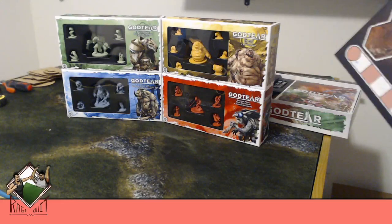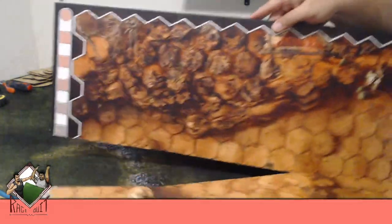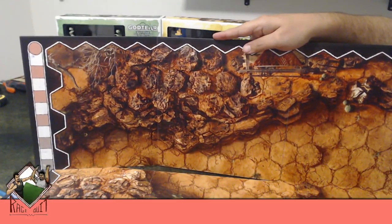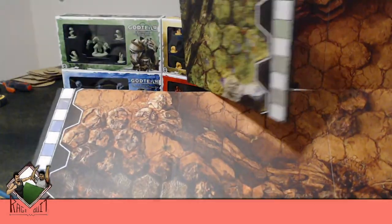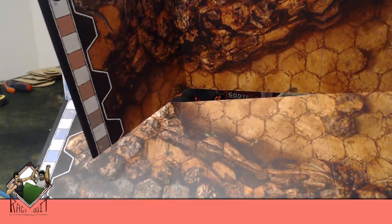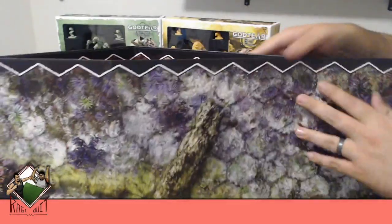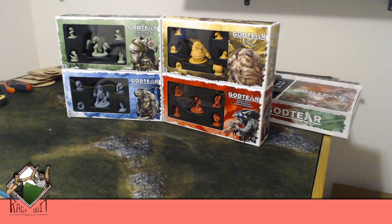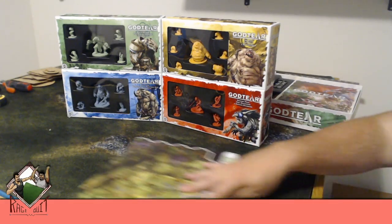The other side looks like some kind of wasteland. This one's actually pretty well defined — I think this is the side I'd probably play on more. It's got a slider on the side to decide who's winning. I like this side better; it's a little more defined and crisp-looking, whereas the other side can get a little muddied up. It folds back in place nicely.